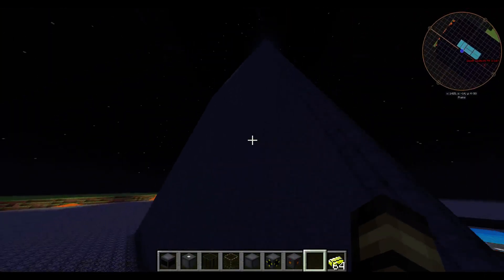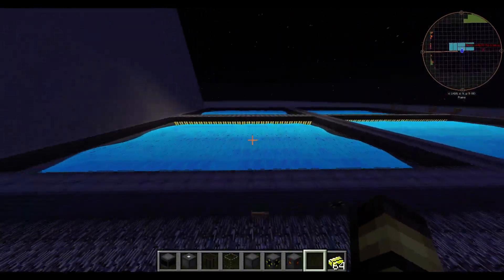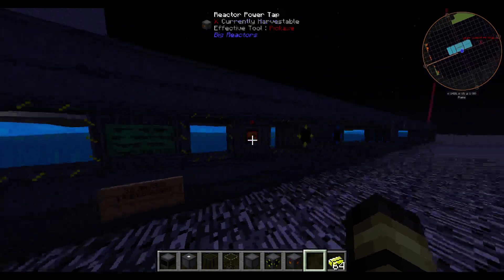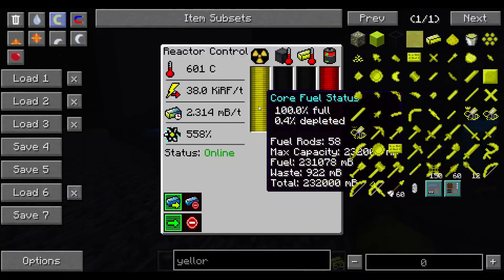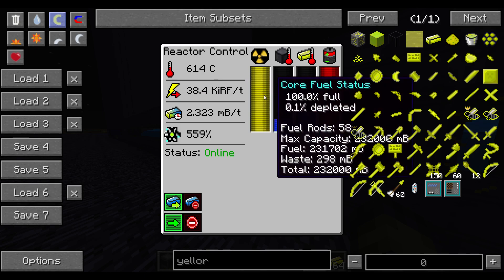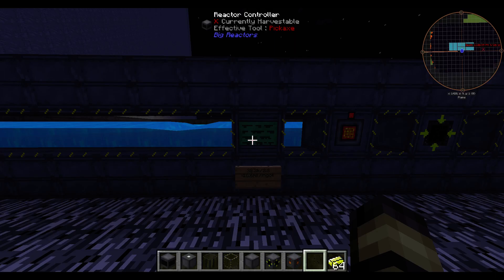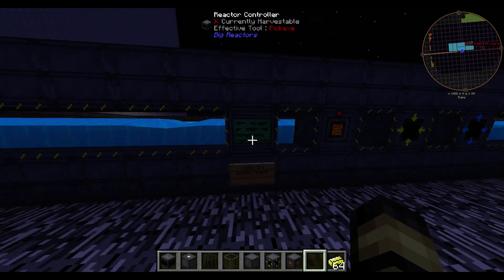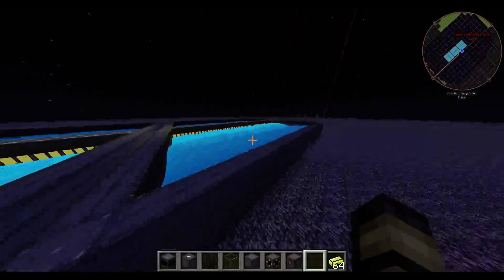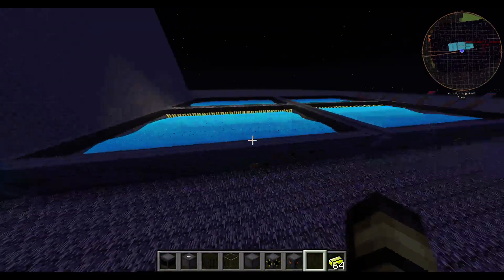Now I'll show you the best design I've found. It's one row of yellowrium fuel rods, uses barely any cryotheum — probably about 30 buckets. It has two rows of yellowrium fuel rods — 60 fuel rods and 60 control rods. It produces about 38,000 RF/t at 2.3 millibuckets. Dividing 1000 by 2.3 and multiplying by 38.2 gives 16.6 million RF per ingot — more efficient than the two-row design. The fuel rods are placed exactly in the center of the reactor.